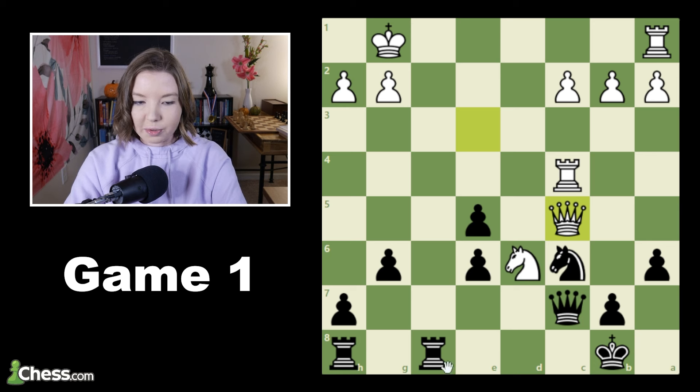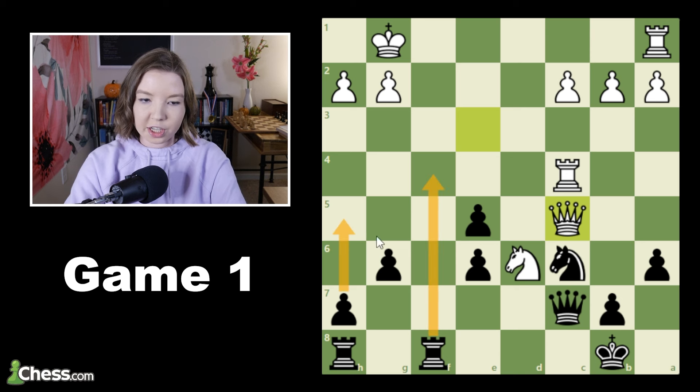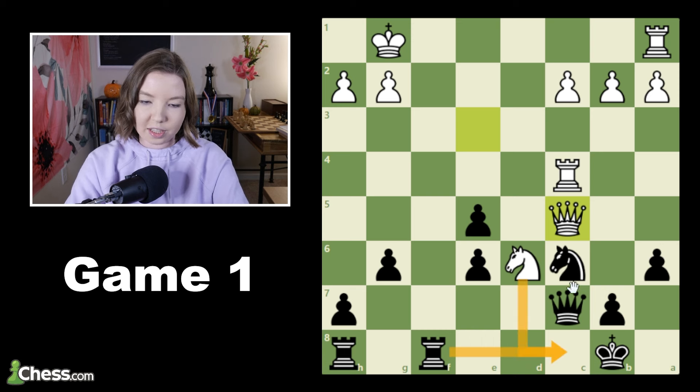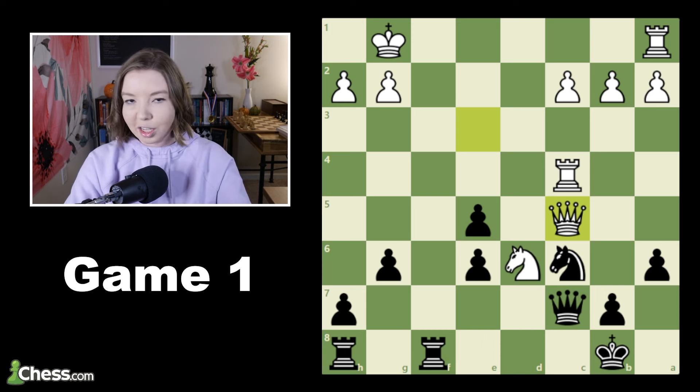So go ahead and pause the video and see if you can find a better option than trading the queens. A few better moves in this position: you could play rook d8, just continuing to hold the pressure; rook f4 also works; any pawn pushes like g5 or h5 are totally fine as well. Basically any move that is not trying to trade queens and doesn't lose material is pretty good here. For example, you wouldn't want to play b6 because that removes the defender of the knight. You also wouldn't want to play rook c8 as an extra defender because then the knight can just take. Anything apart from blunders like that, you're looking pretty nice.